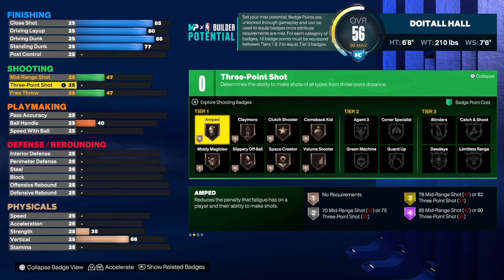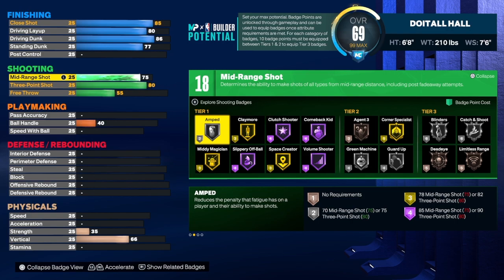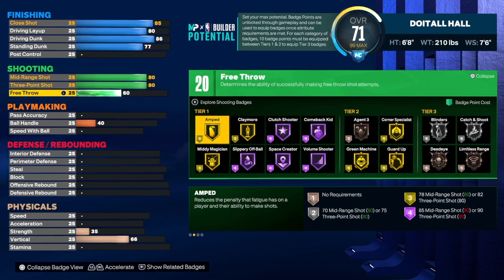This build can shoot — I took the three-point shot to an 80 and the mid-range shot to an 80. We're thinking about balance here. You will be able to shoot well; anybody can really shoot on this game. For the free throw I just have a 60 — I think it works. I even went down to a 55 on one of my builds and still hit free throws in the rec, so a 60 will definitely work.